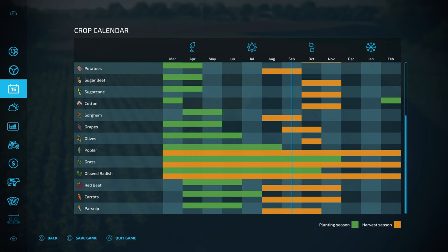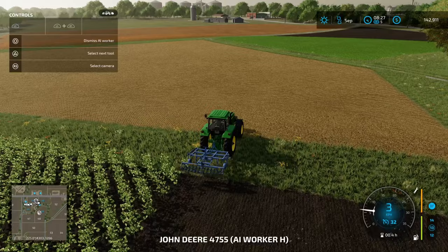This guy is cultivating — this is going to be our sorghum field. Let's see when we can plant sorghum. Sorghum can be harvested now and planted in April. So that's going to spread out our planting schedule, which is fine.